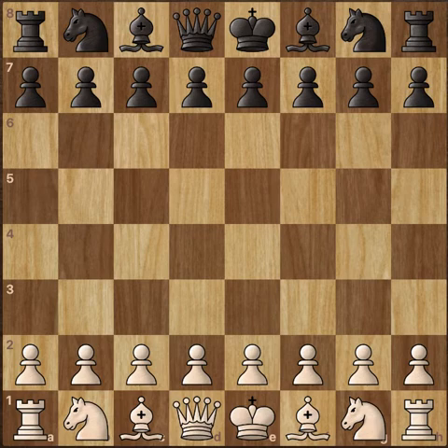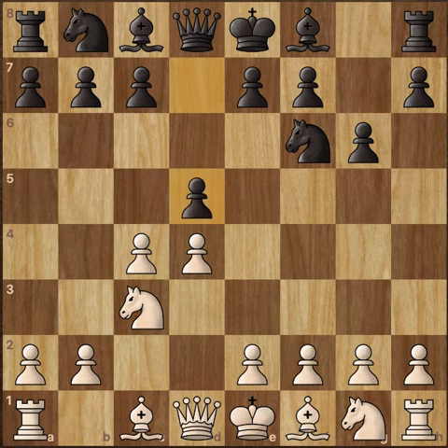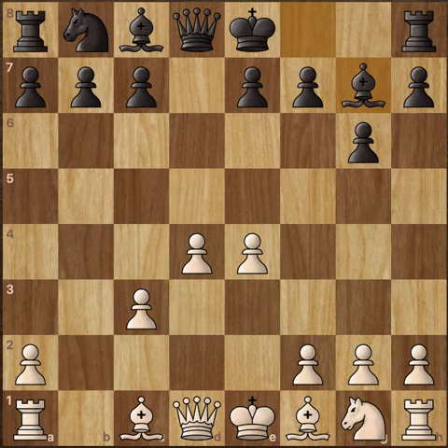Carlsen with the white pieces opens up with d4. We have Knight to f6 from MVL and now c4 — the Indian game. g6, the King's Indian Defense. Knight to c3, d5 — the Grünfeld Defense. Now c takes d, Knight takes d, e4 attacking the Knight, and now Knight takes c3. b takes c3 and now just Bishop to g7.